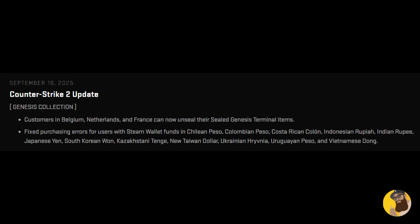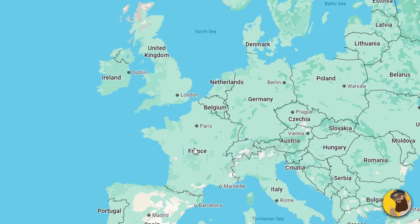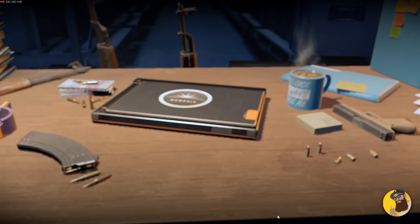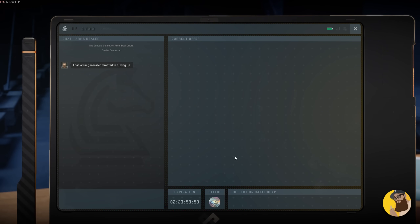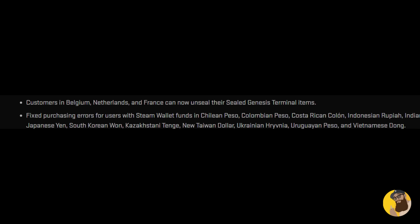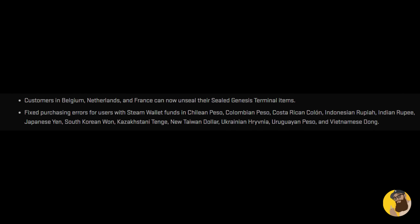Let's quickly run down the skins news. They basically opened up Belgium, the Netherlands, and France to the sealed Genesis Terminal. Belgium and the Netherlands banned loot boxes a while back, and France restricts them, so this basically confirms that Valve are using the Genesis system as a loophole. It's even more clear when they call players 'customers' to show they're buying skins, not gambling with cases. They also fixed a lot of errors for users with Steam Wallet funds and multiple different currencies around the world. I've never seen Valve work so fast before — this really must be top priority.